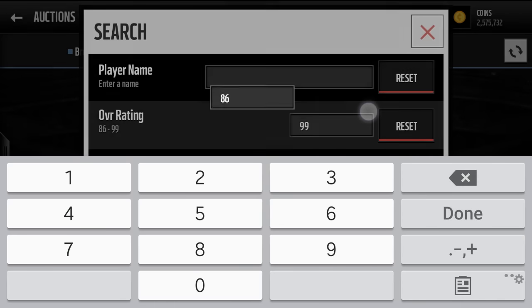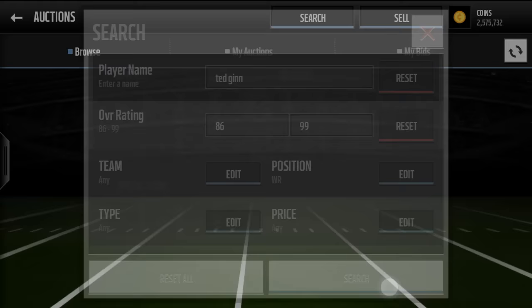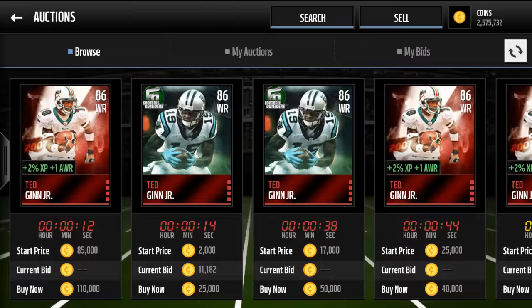Tedkin Jr. — obviously he's like the worst flashback you can pull, and it's the worst when you pull it. But in reality the card is actually really nice, just to be honest. It's a really good card — plus one awareness and then 95 speed. That's a great card for 30,000 coins. I had him on my team for most of the year until I recently upgraded. The plus one awareness helps your team's overall and he's extremely fast, so he's really good.